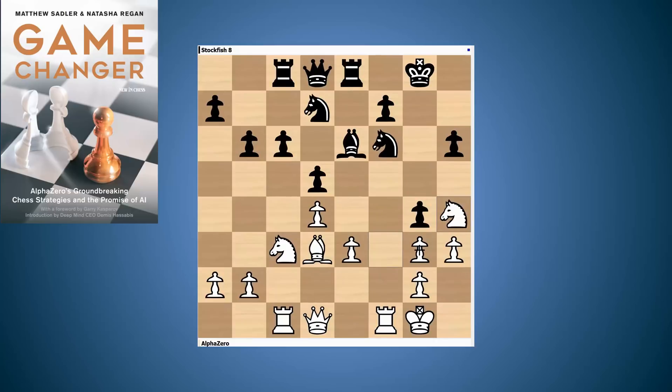Knight h4 was played, aiming for the f5 outpost, then gxh3. This is very typical of Stockfish: it's stripping away the protection around White's King, and by taking this pawn on h3 it's aiming to play hxg2 and get g4 for the knight. So AlphaZero plays Rook f4, just taking control of this g4 square, and then hxg2. Stockfish just keeps on going.